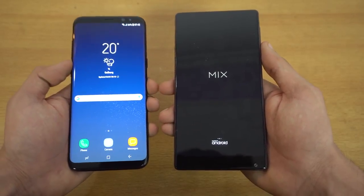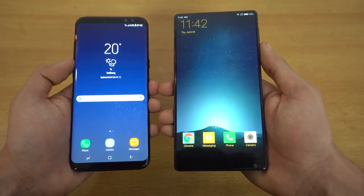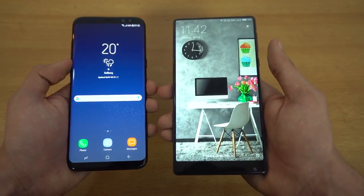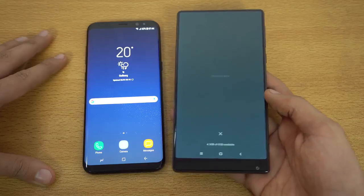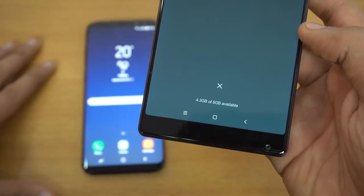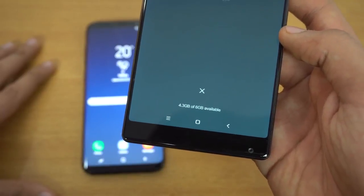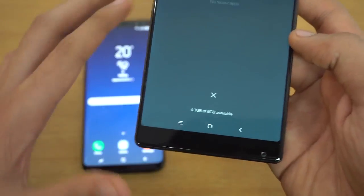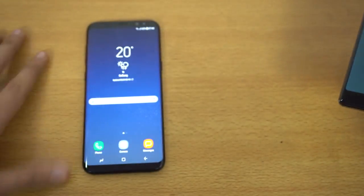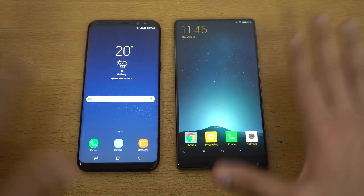So the S8 is officially the fastest when it comes to booting up out of all my phones — you can watch all the speed tests. Now the Mi Mix is done. It's the same Wi-Fi network on both phones and everything is closed in the background. Look at the free RAM on the Xiaomi Mi Mix: 4.3 GB out of 6 GB, which is more RAM free on this phone than the total RAM of the Galaxy S8 Plus. Insane! Galaxy S8 Plus, you've got a challenge.